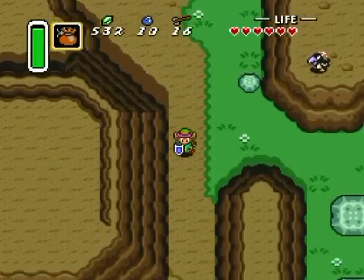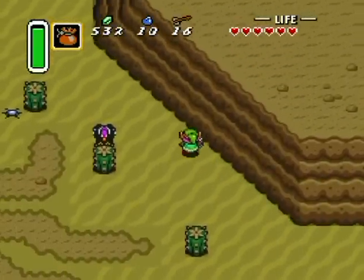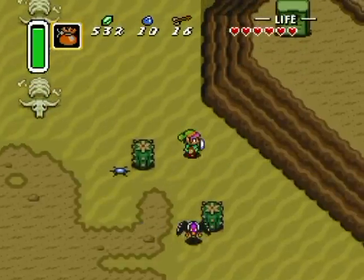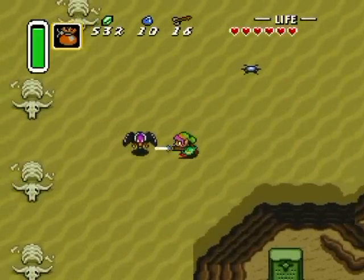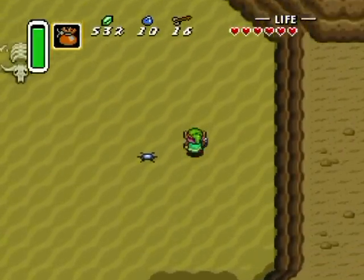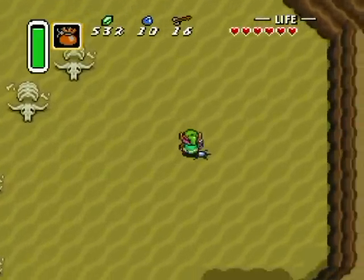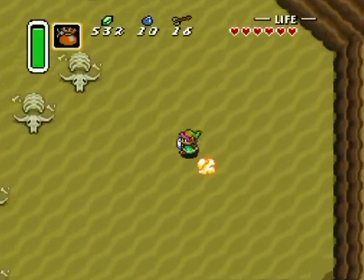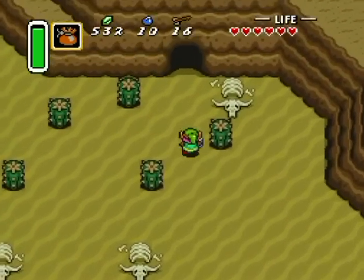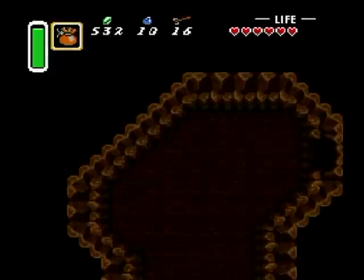Now we can go over to the actual Desert of Mystery. Don't touch the cacti, but you may attack the vultures — they can do some damage but it's not that often. This right here is a mine, by the way, not a rock. Let me set it off to show you that it is indeed a mine.